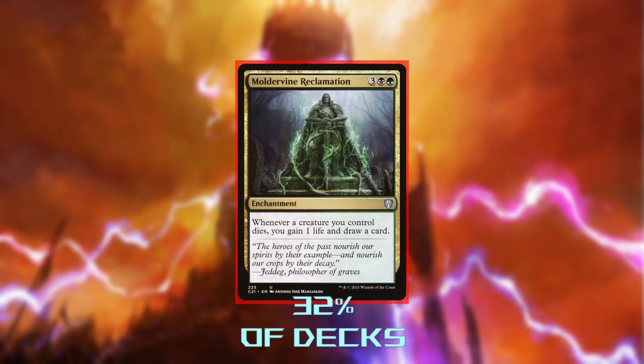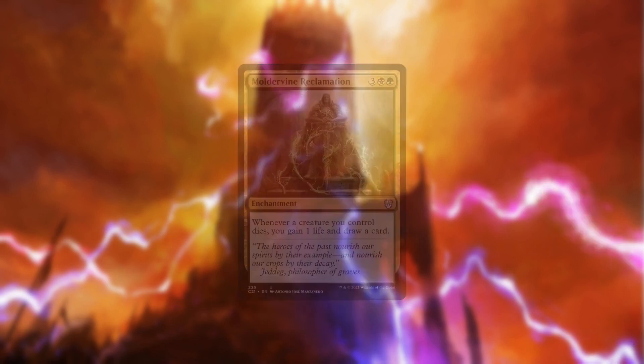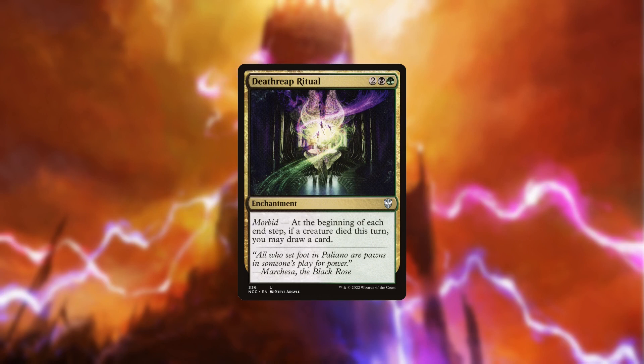Moldervine Reclamation is a bit too top-heavy for my tastes. We're not a deck trying to sacrifice a bunch of things all at once — we're only trying to sacrifice once on each of our turns. Everything after that is diminishing returns, so Death Reap Ritual will be better than this for our purposes.